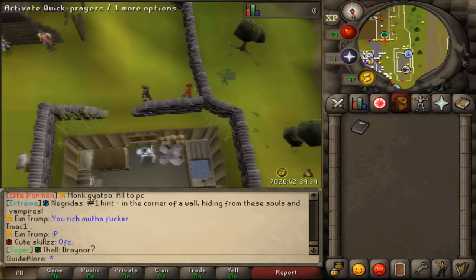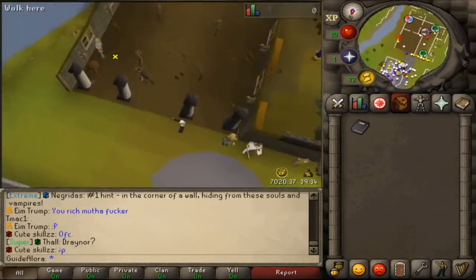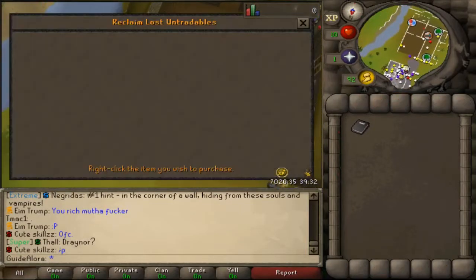Here in the graveyard we have an NPC called the Lost Item Manager. When you die, your untradable items will spawn here so you can retrieve them.